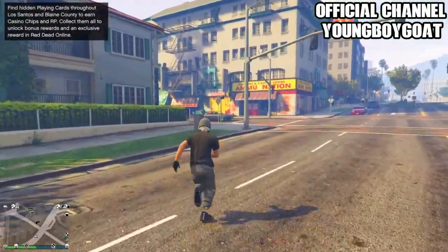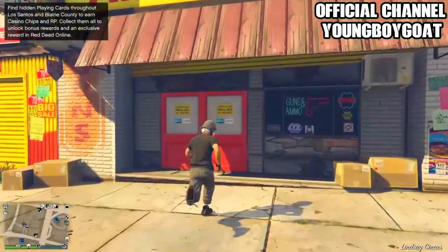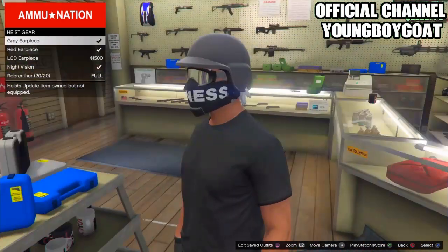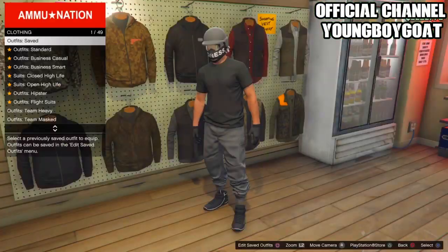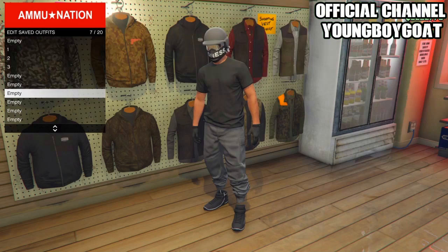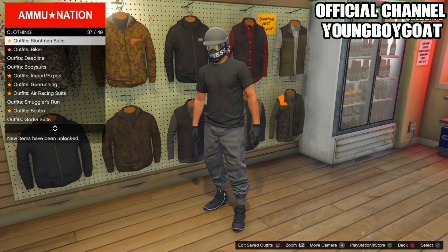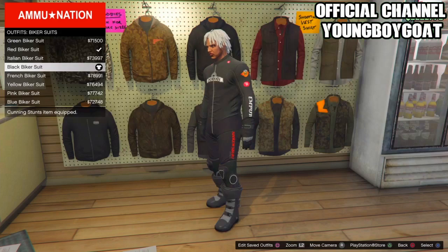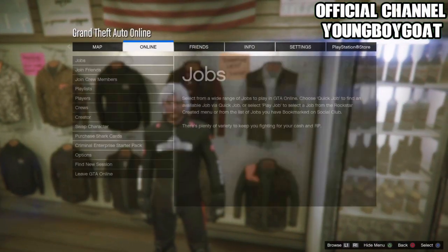Once you're in an online session, head over to the gun store or clothing store — either works. I'm going to the gun store since it's right next to me. The reason I suggest the gun store is so you can buy an earpiece or balaclava if you don't already have one, because we're going to be merging a quick cop outfit. Once you're there, save your current outfit — I'm saving mine as 'gray.' Then back out and go to biker suits and buy the black biker suit.